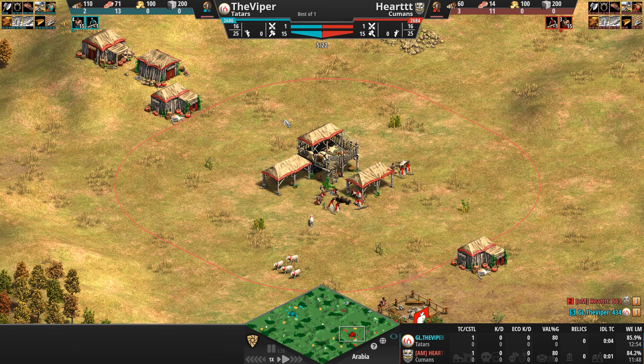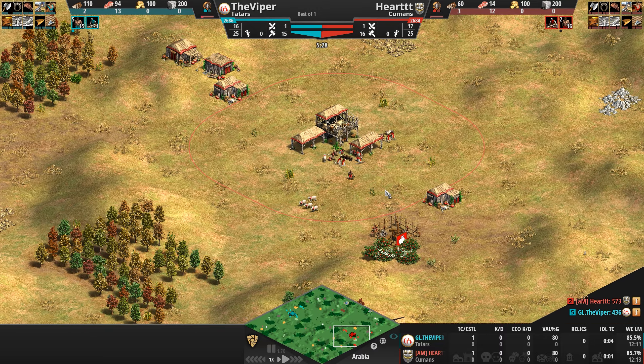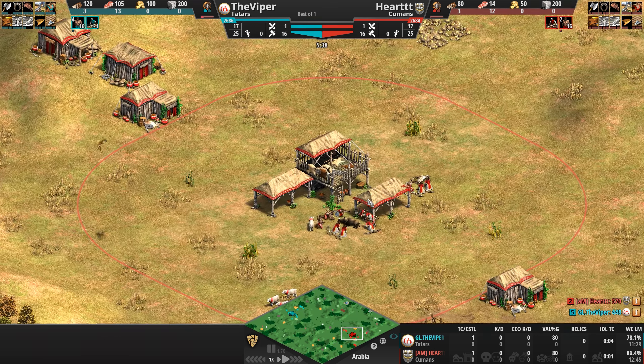To protect that big booming economy, the Cumans — much like the Goths — do not have stone walls, but unlike the Goths, their palisades come with 33% more HP. We'll see whether Heart decides to wall off his base with any palisades.